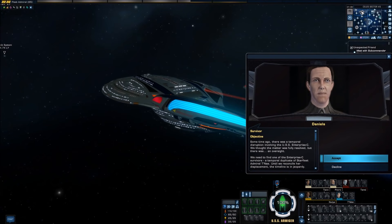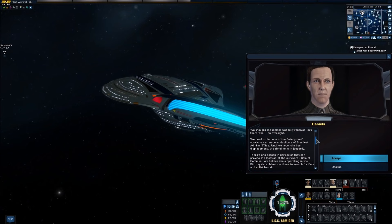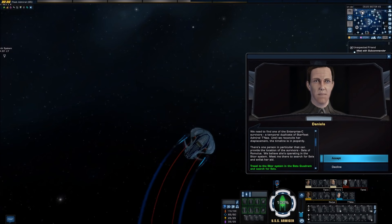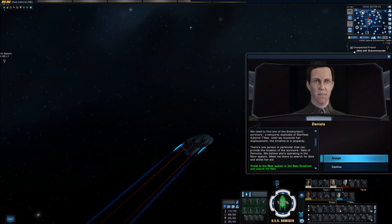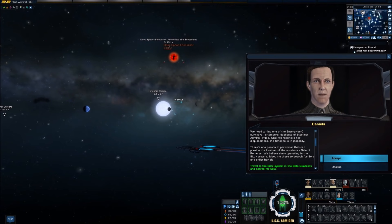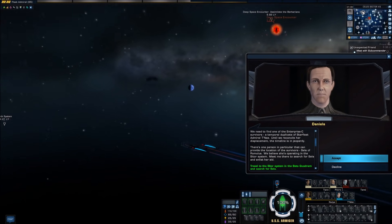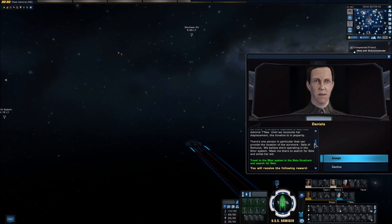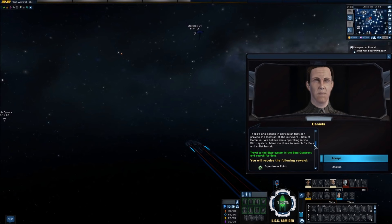Some time ago there was a temporal disruption involving the USS Enterprise C. We thought the matter was fully resolved, but there was an oversight. We need to find one of the Enterprise C survivors — a temporal duplicate of Starfleet Admiral Tanae. Until we reconcile her displacement, the timeline is in jeopardy. There's one person in particular that can provide the location of the survivors: Sela of Romulus. We believe she's operating in the Sitor system. Meet me there to search for Sela and enlist her aid.